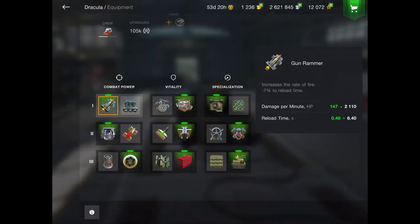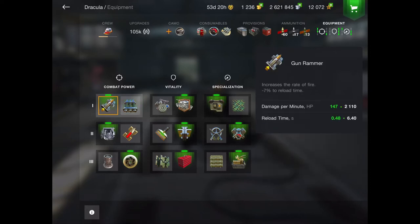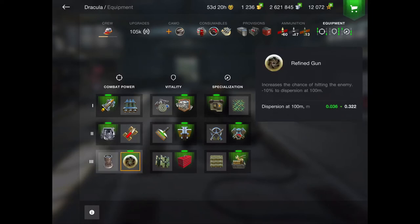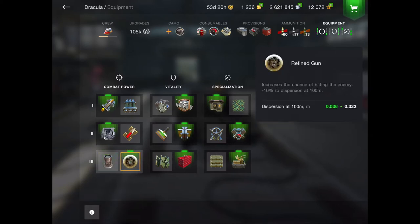So this is my equipment. I use gun rammer because you can definitely increase its DPM — its penetration can be a struggle so this would be useful. I use enhanced gun laying drive to decrease our aiming time a bit. I use refined gun because we could use this — it decreases our dispersion.